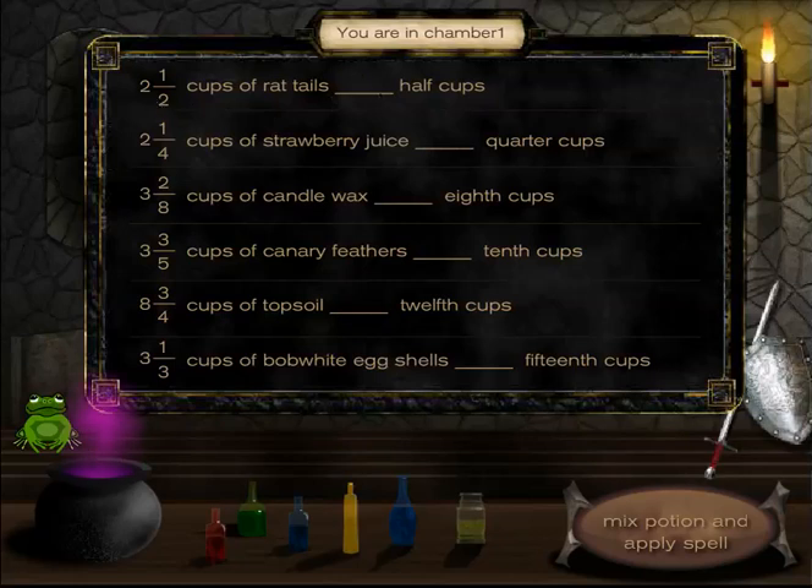There are six different problems I have to do. The first one reads: two and a half cups of rat tails equal how many half cups? If I do my calculations, two and a half as a mixed number is five halves as an improper fraction.